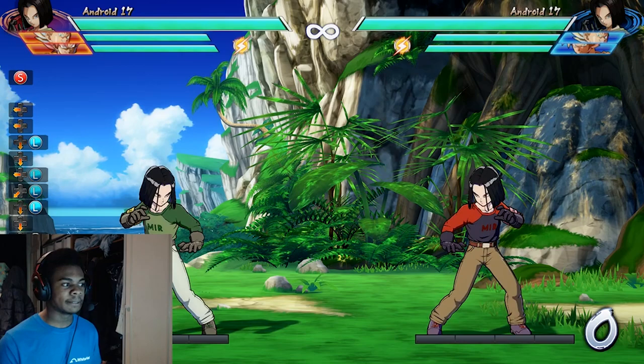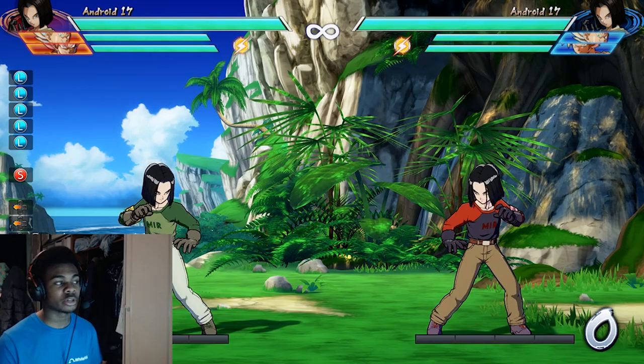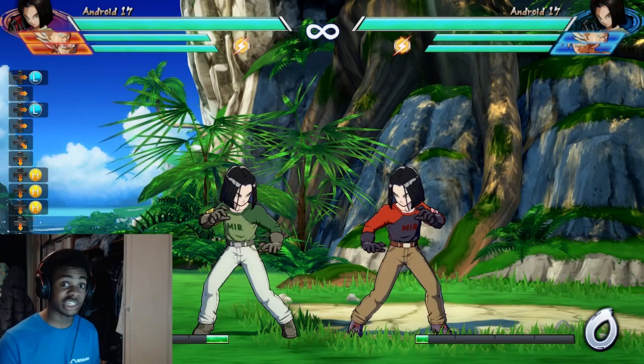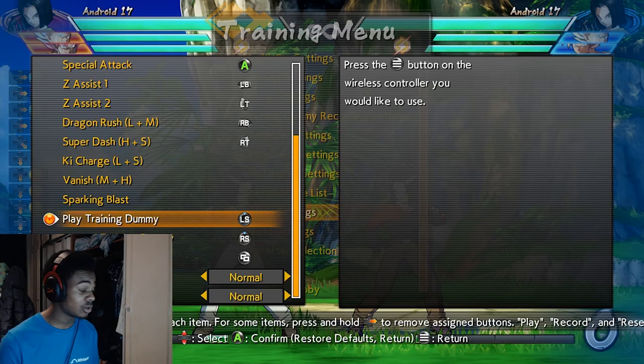Alongside that, if you've got a hard read and think your opponent is going to mash out a button during your pressure - because they can no longer 2-H this, as I said in my previous video, you can no longer 2-H that - but you can actually jab it. I'm just going to try and make this as quick as possible because I know some people can switch off if the video is too long.